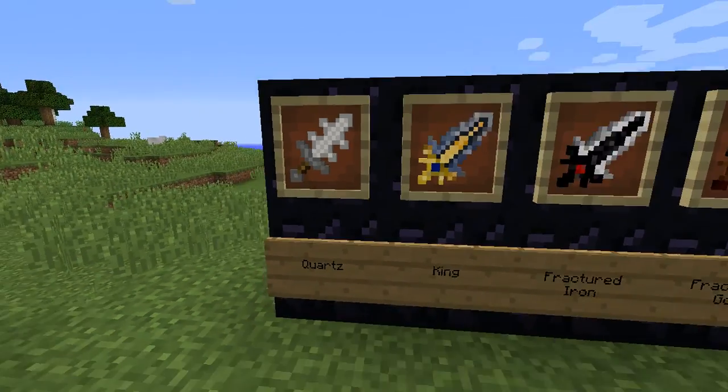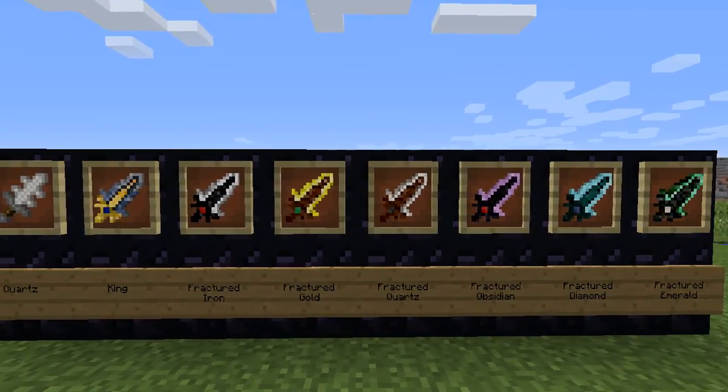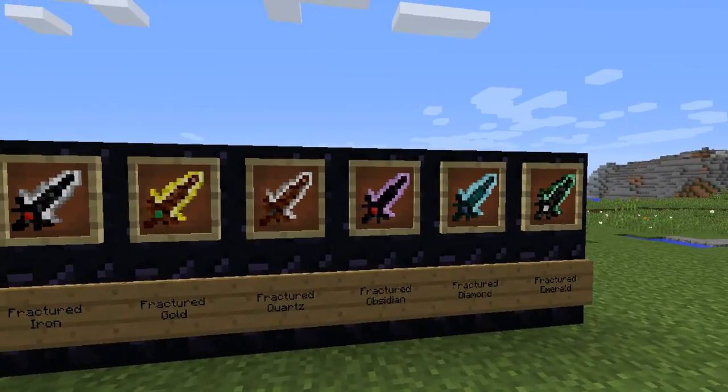As you can see, he's got all the fractured sets done now. They're all in the game and they all have the recipes implemented, so that's cool. You get to have whatever color you want.